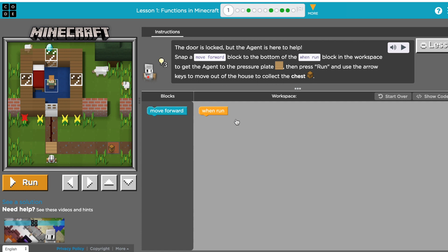So 'when run' means when we start the program. When we start the program, we want our agent to move forward. Our agent is down here, so we'll go ahead and hit forward. Our agent will run and step forward onto the pressure plate. He'll go ahead and open the door for us so we can use our keys on our keyboard or mouse pad and go ahead and get the treasure chest.